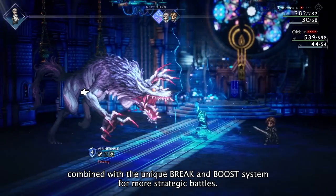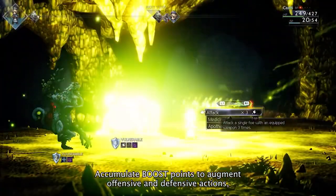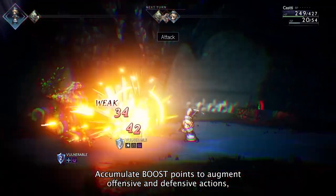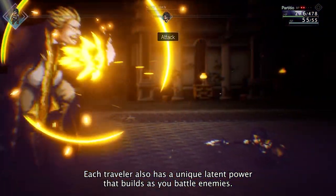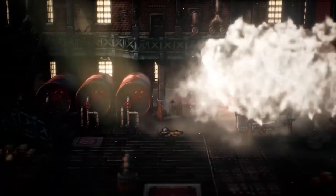Another returning feature is the break and boost system. This is one of those things that really solidified Octopath Traveler apart from a lot of other games — it's similar to what was found in the Bravely Default series, but Octopath Traveler solidified its own gameplay system here. Enemies have weaknesses and shield points, and whenever you use an ability that strikes at their weaknesses, it breaks down their shield, leaving them completely vulnerable. The boost system allows characters to stack up hits or build a powerful attack by pressing R1. It's a really cool, addictive system that allows for lots of strategic turn-based gameplay.